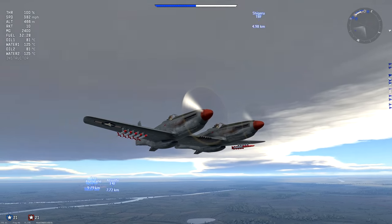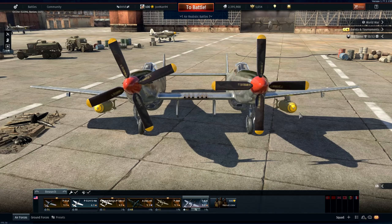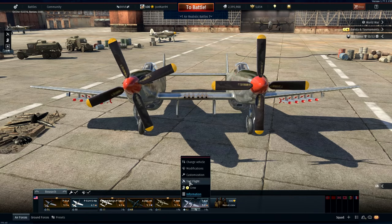Just like every other fighter in the American tree, it can be equipped with the usual selection of bombs and rockets, which come in pairs.